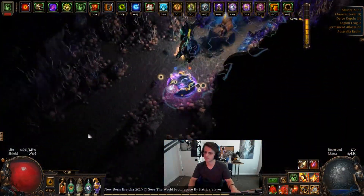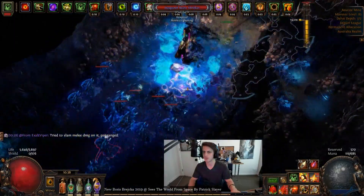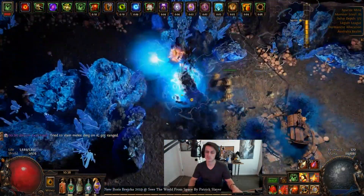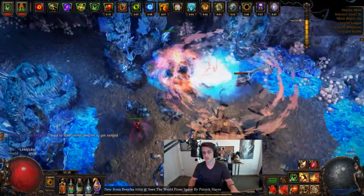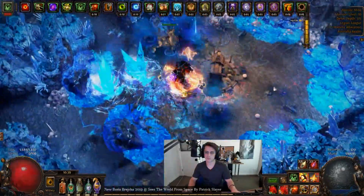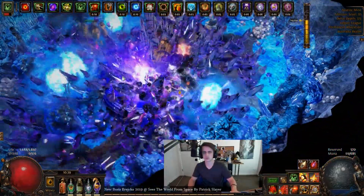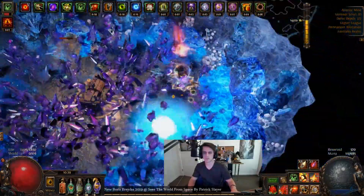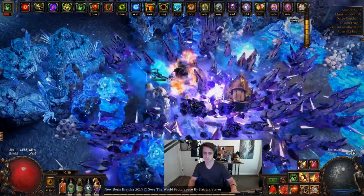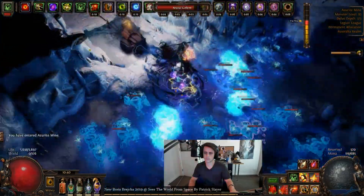In this setup for Earthquake as a Slayer with Brain Rattler, I am using both Earthquake and Leap Slam on two separate six-links, and the Leap Slam by itself can actually clear just about everything I've come across so far. This currently is like Delve 370 or something. The first time I'm trying Delves on this character, he's like high level 89 or something. We can just jump around one-tapping everything if we really want, or stand still, drop a few screen-wide Earthquakes without doing too much area scaling, yet they're still screen-wide and one-shot everything on the screen anyway. So far, so good with the Leap Slam playstyle.